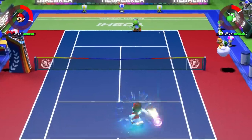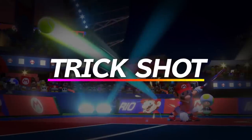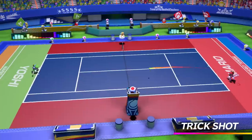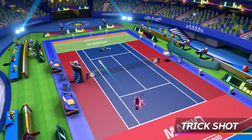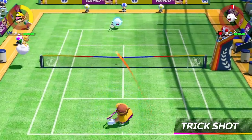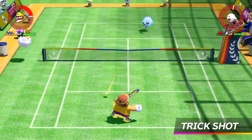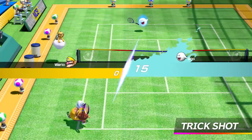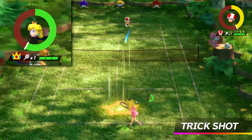But the fastest way to fill up your gauge is with the new Trick Shot. If a ball gets away from you, you can jump over to knock it back. It's a risky maneuver — if you don't judge the timing or distance correctly, you may waste your energy or lose a point. But if you're successful, your energy gauge will get a big boost.